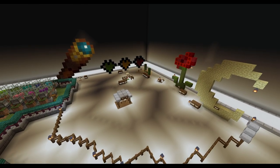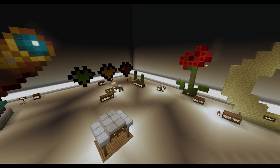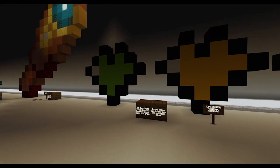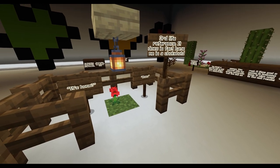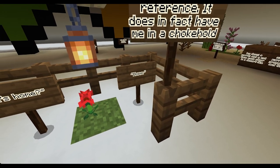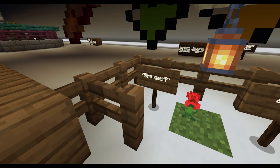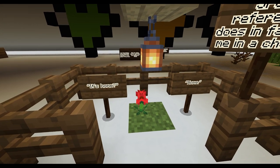Autistic corner — a little space where I build references to my current hyperfixations, special interests and whatever. Third Life reference — it does in fact have me in a choke hold. A single poppy is placed with a lantern hanging off a birch slab above it. A sign to the left of the poppy reads "It's home?" and to the right replies "Home."